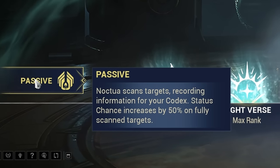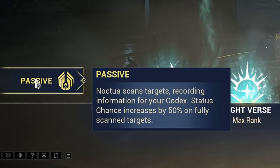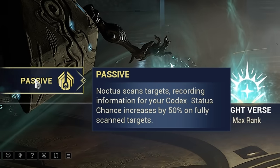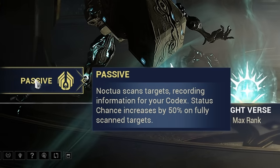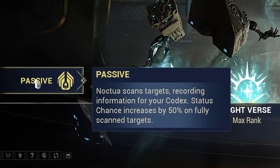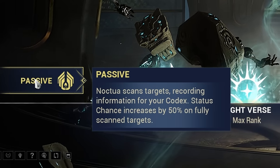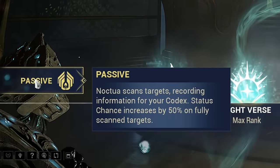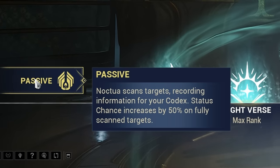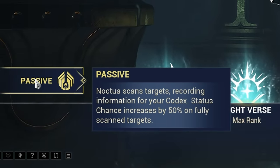Dante's passive ability requires you to fully scan the enemies you're facing into your codex. Once fully scanned, they'll become debuffed by Chronicler's Mark, which grants Dante's weapons — including Noctua and Ward Warden — 50% extra status chance. As you get kills with Noctua, you'll get one codex scan for the slain enemy per kill, so you can complete some scans just by killing enemies with Noctua.